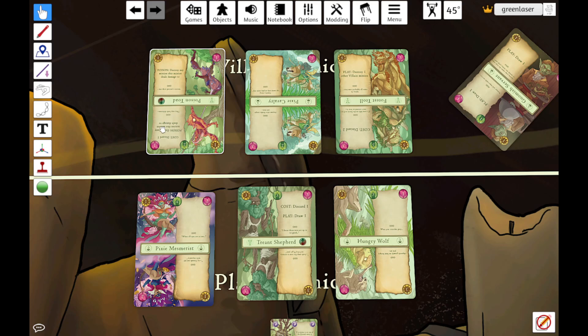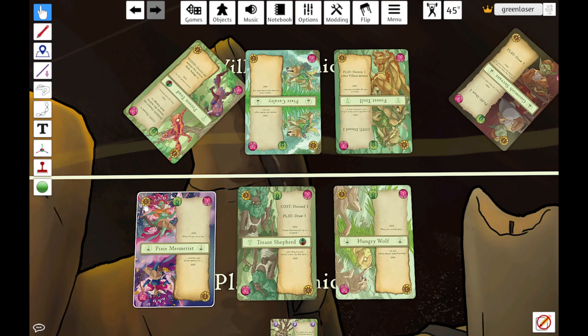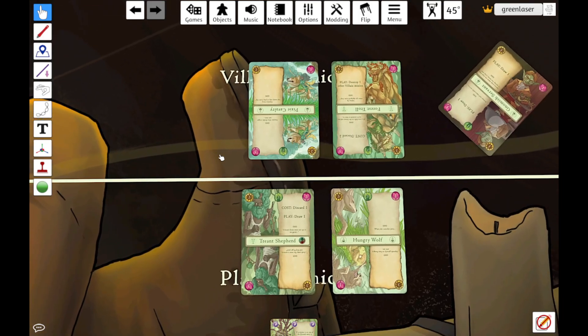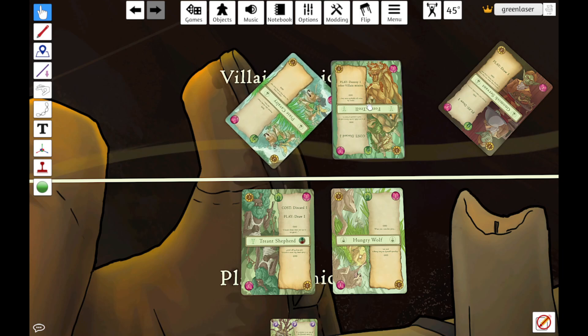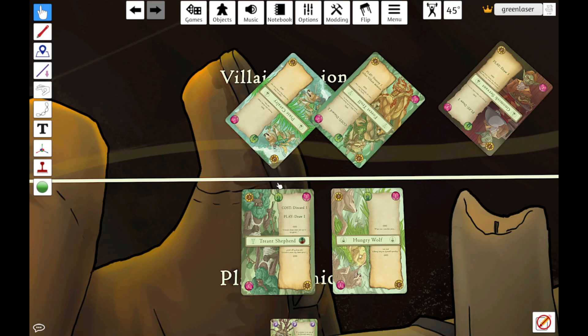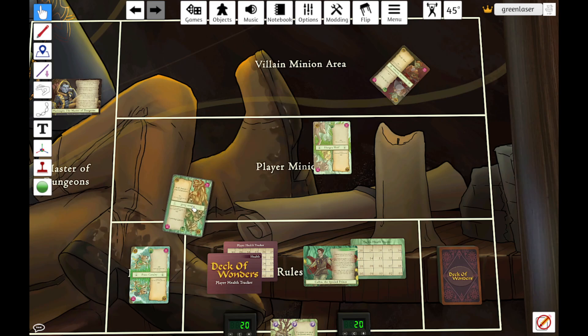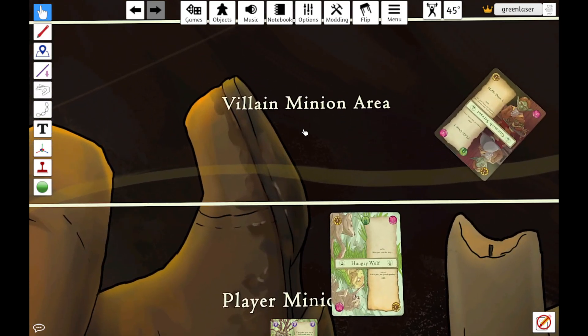Poison Toad now attacks first because it's furthest left, targeting the Pixie Mesmerist. Two health, but it's poison damage, so it attacks. Pixie Mesmerist's one damage back actually takes out the Poison Toad, so both are discarded. Next up is Pixie Cavalry — two damage isn't enough to kill the Treant Shepherd, so she has to team up with the Forest Troll. Two plus five is enough, but both have to attack the Treant Shepherd, and the Treant does three damage back to both Pixie Cavalry and the Forest Troll. We've engineered a nice two-for-one trade. Wherever you're discarding multiple cards at once, you get to choose what goes on top — I'm going to put the Forest Troll on top because I have a card that can fish it out of the discard.